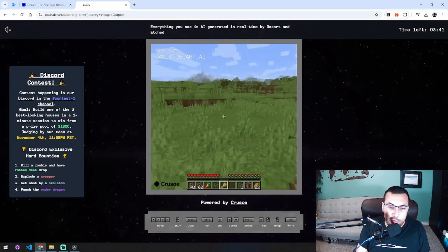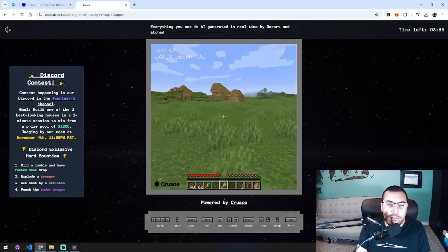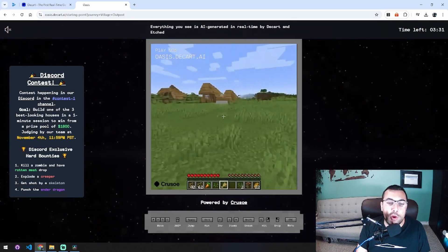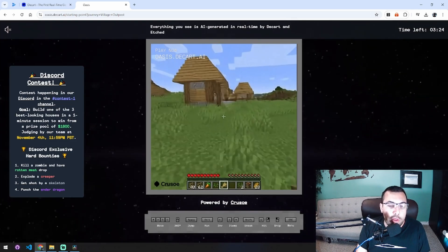There was a fence there a second ago — and look, now there's a village. So it's good in the sense that stuff generated on your screen does not disappear as you go back and forth. But in terms of spinning around, it is regenerating a new world as you play.